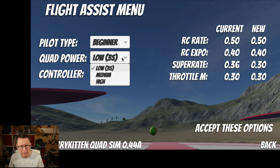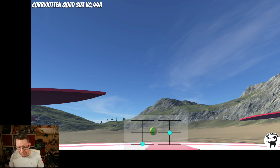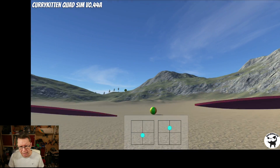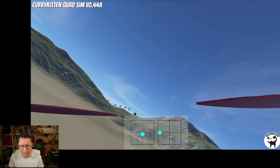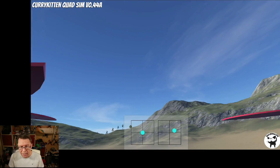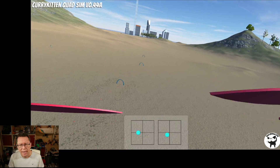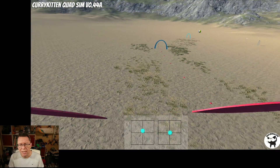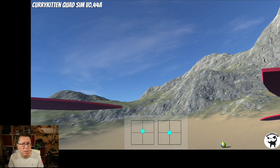You can slam the sticks all the way over and nothing too bad is going to happen, and hopefully you'll get used to finessing the sticks a little more. Then you can increase your super rate manually, or go back into the flight assist menu and step up to intermediate rates. With intermediate rates you've got more stick authority — move it all the way and you'll start to spin, but not too quickly, so you gradually get the hang of making smaller stick movements.